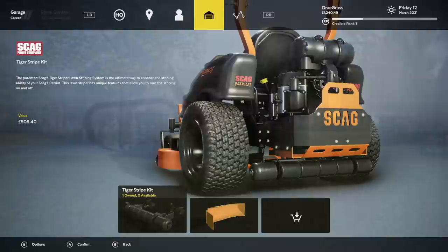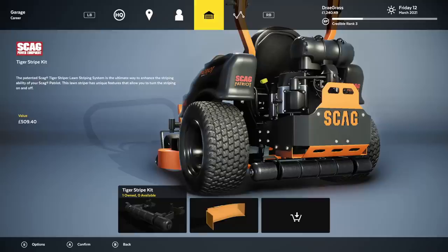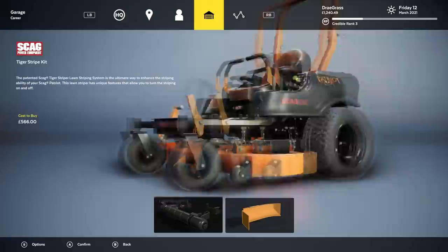I got some new attachments for my brand new toy. I'm gonna get the mulch plate, and I also got the tiger stripe kit so we can get those pleasing lines on our lawns. I actually do want to start getting into trying to make these lawns as visually pleasing as possible.